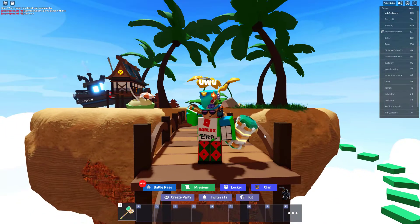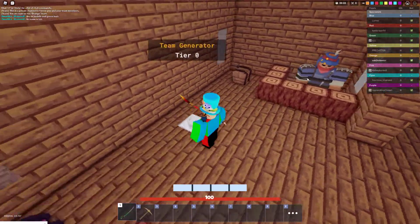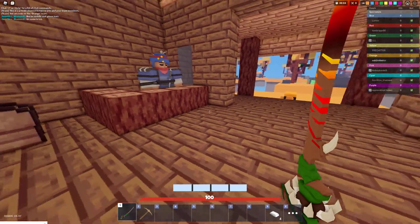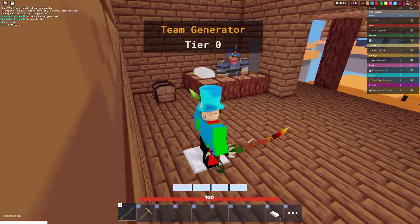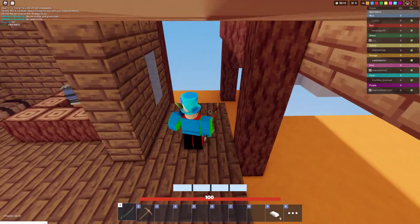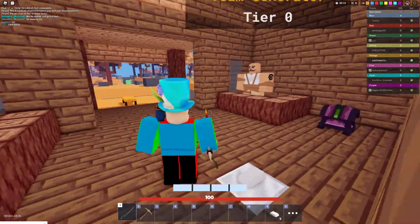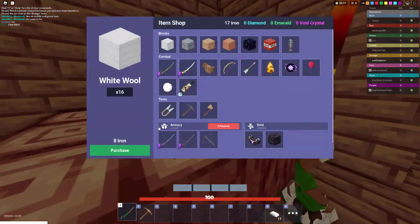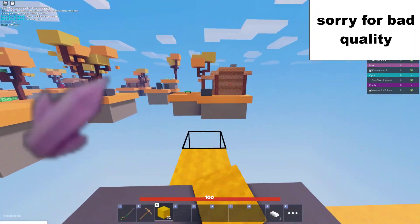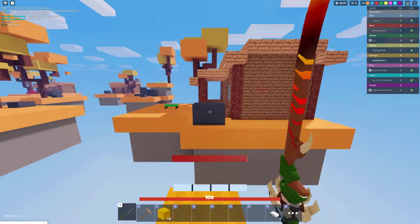So anyway, let's get straight into the video. So basically the void is this new season five thing, and it spawns as a crystal — I don't remember exactly where, but it spawns in six minutes. And you can get void shards — I'm pretty sure that's what they're called — to buy special items.